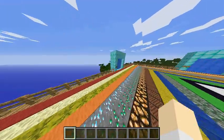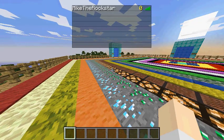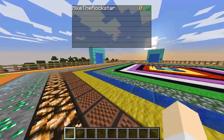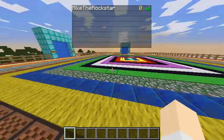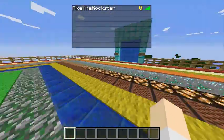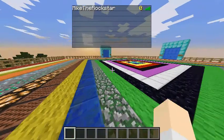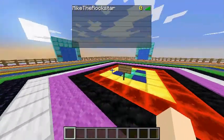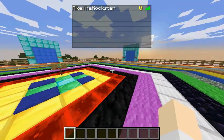Now keep in mind, when I press tab, even though I'm not on a multiplayer world, it still has my name and a number by it. The number by it means the amount of coins that you have. And my name represents the rank I'm at. So the current rank I'm at is nothing.